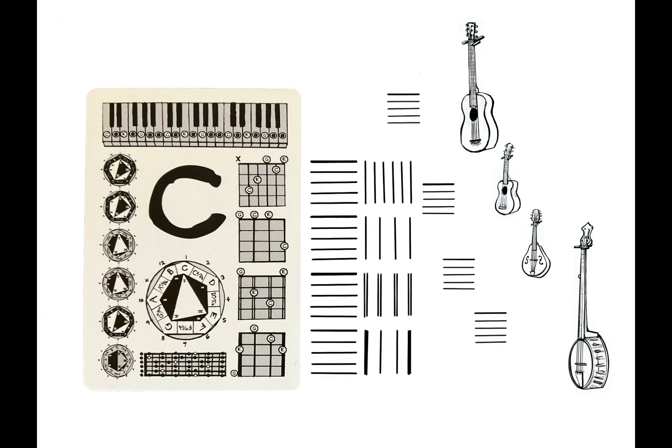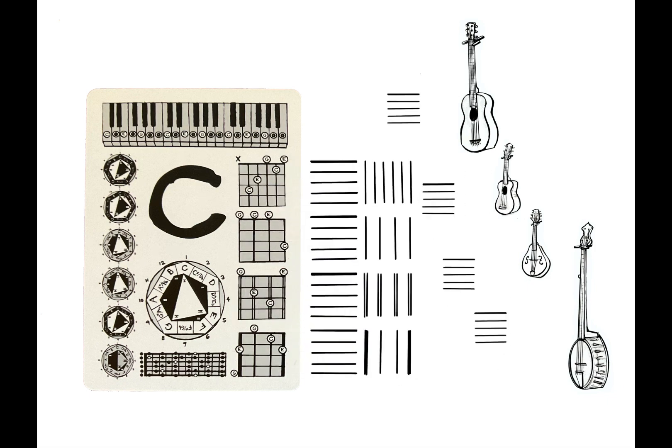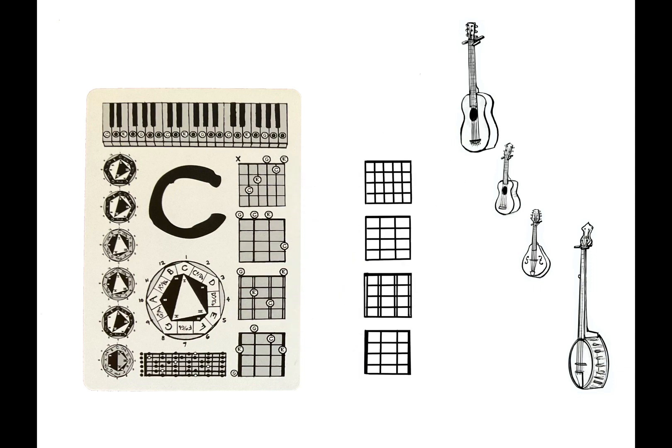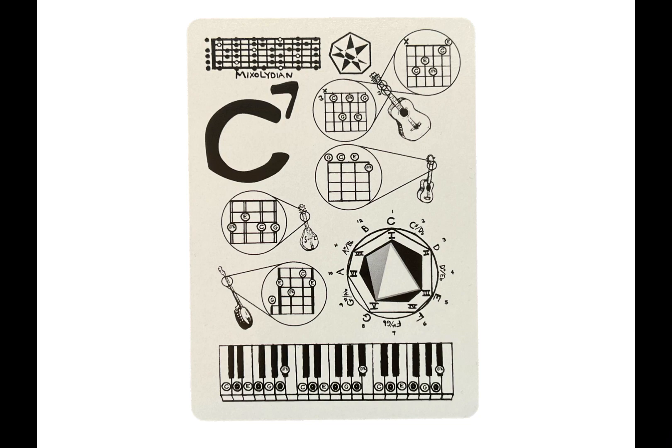Again, to read chord brackets: vertical lines are strings, and horizontal lines represent the frets. The guitar symbol shows six vertical strings, the ukulele has four vertical strings, the mandolin four double strings, and the banjo has four strings, sometimes five, with both edges differentiated from the ukulele. They'll always appear in that same order: guitar, ukulele, mandolin, banjo. Look at the Sevens suit — I have little drawings of each instrument with blow-ups and then the chord bracket, so you can use a little detective work and figure out which chord brackets are which.